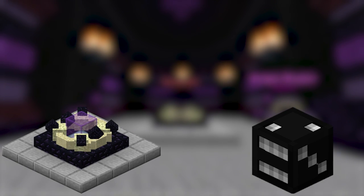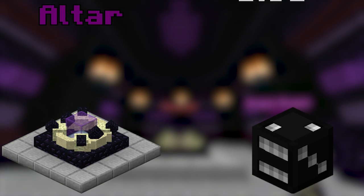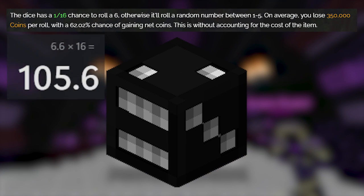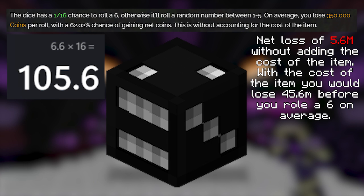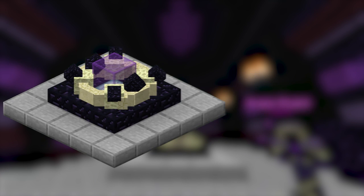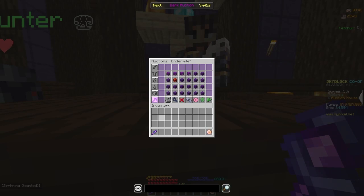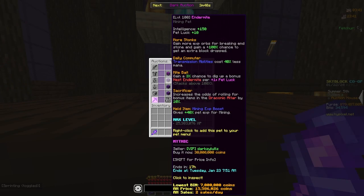The difference between gambling with the altar and gambling with the high-tier dice is that the altar is not rigged. By default, you have low odds of winning with high-tier dice, but with the Draconic Altar, you almost win by default. Now that we know we can profit by gambling on the Draconic Altar, we can money max this process. The first thing we got to do is buy an Endermite Pet. It increases the chance of rolling a bonus item in the Draconic Altar by 10%. Bonus items are the main profit of this money-making method.